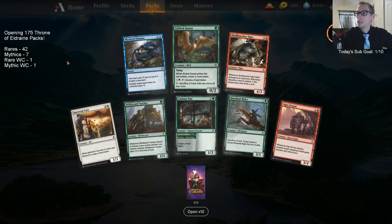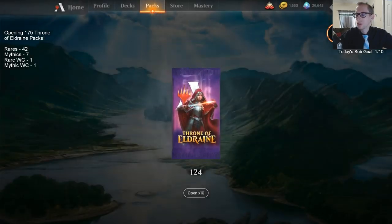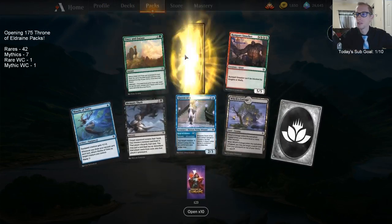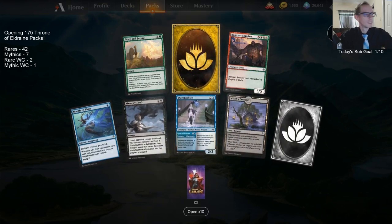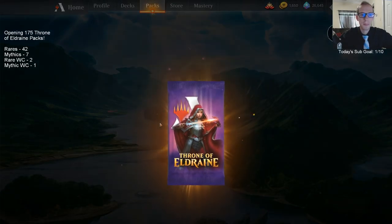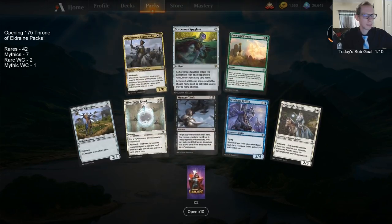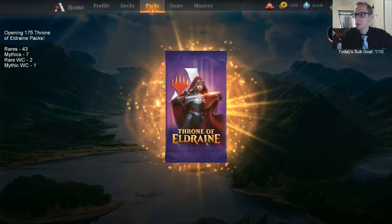We got Gilded Goose — our first goose! Finally the goose is loose. Our second rare wildcard. And we got a Sorcerer's Spyglass — now we have six Spyglasses total.